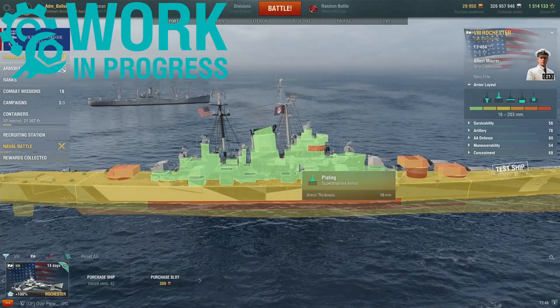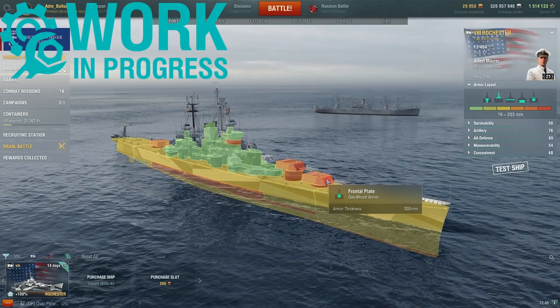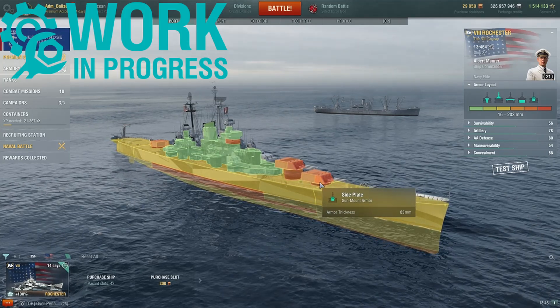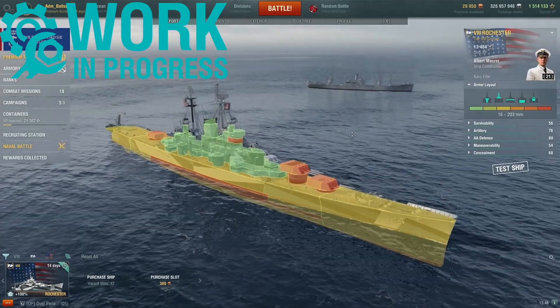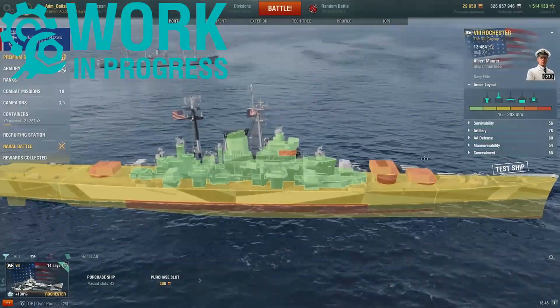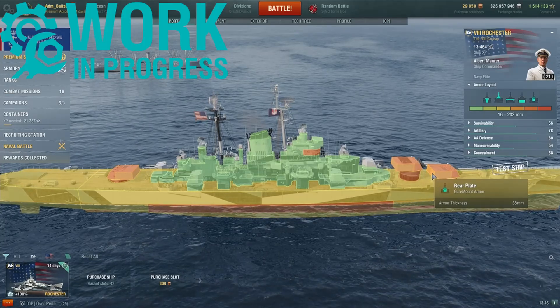The superstructure gets 16mm. The gun turrets have a frontal plate of 203mm, two sections of side plating at 83mm and 38mm, top plating of 76mm, and rear plating of 38mm.